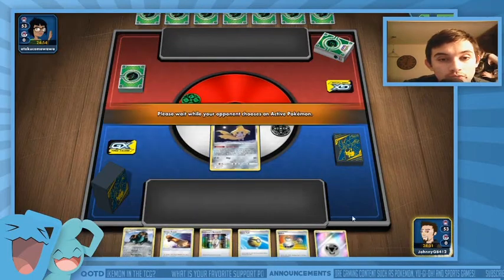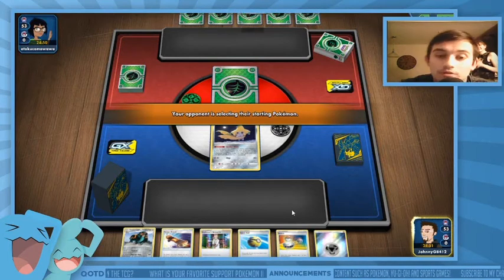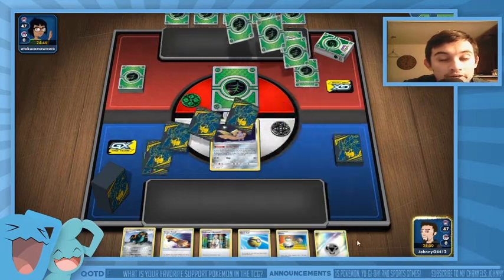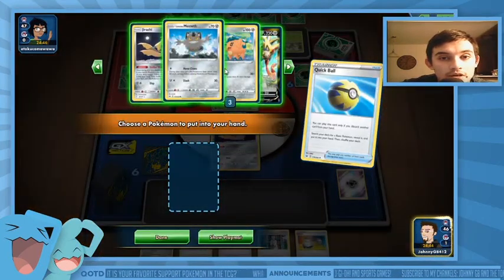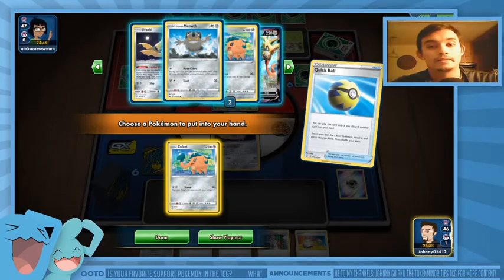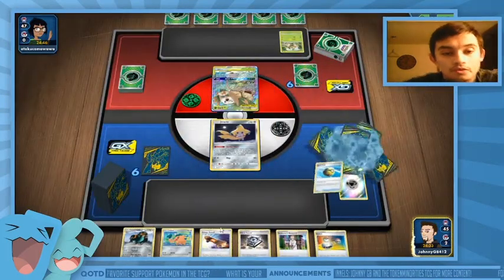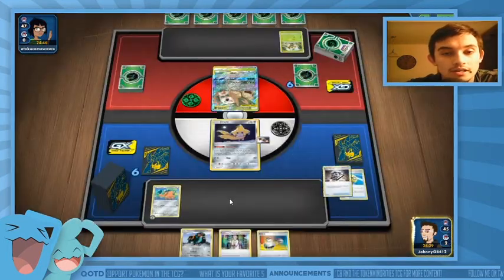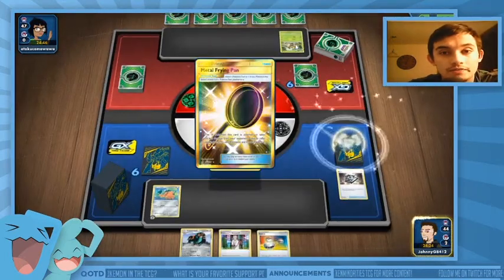We do open up with Jirachi — this is actually not a bad opening hand. I can Quick Ball an energy for a Cuffant and we've got a Metal Saucer, that is perfect. So we're getting one Cuffant, using Escape Board, Metal Saucering an energy, and Stellar Wishing to get a Metal Frying Pan. This is a fantastic start.